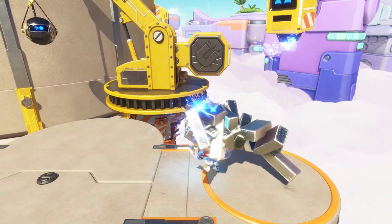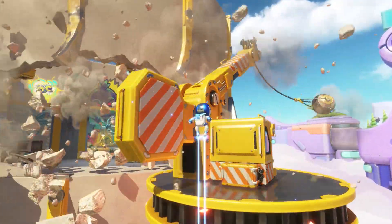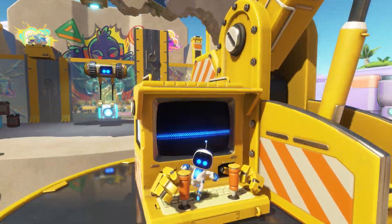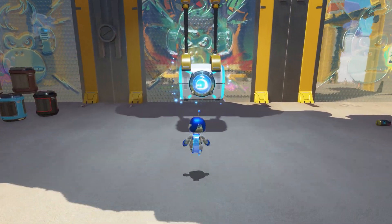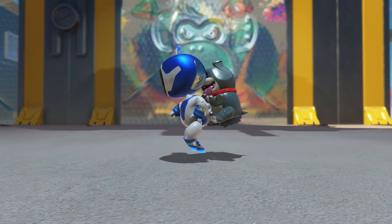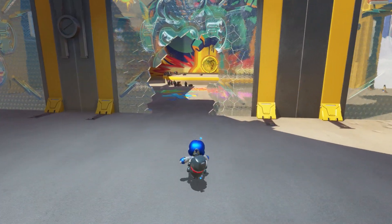The Construction Derby is the fourth stage, which you'll unlock in the Gorilla Nebula — the first world you come to in the game. Make your way through until you receive the dog booster. You can then smash your way through the glass, take out the enemies, and look to your left where you'll find a crate underneath the yellow platform. Use your dog boost to smash through the crate.